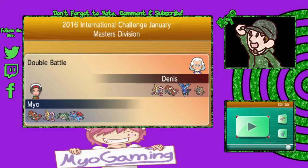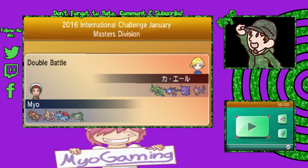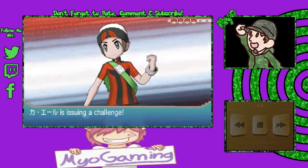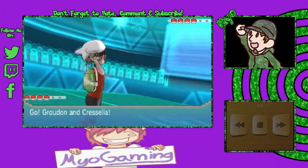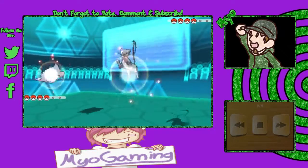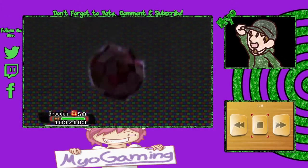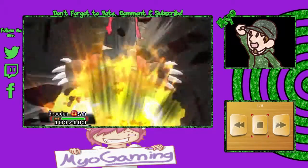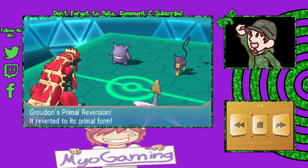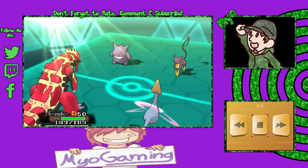We'll go ahead and take a look at one more match from the January 2016 International Challenge in the Masters Division. Unfortunately, the name of player two is unreadable. Mayo leads with Groudon and Cresselia again, and player two leads with Gengar and Liepard — a pretty scary lead with a lot of possibilities. It could be Mega Gengar, a supportive Gengar, or a special attacking Gengar, and Liepard generally has a lot of tricky shenanigans up its sleeve.